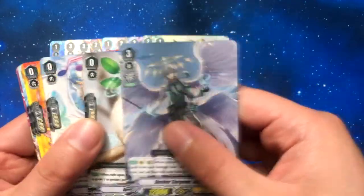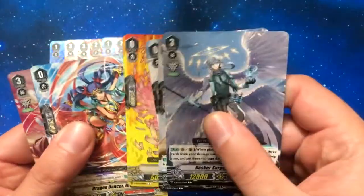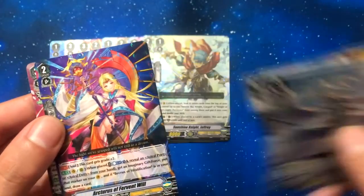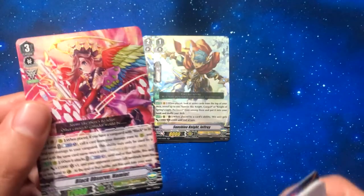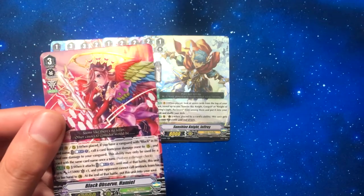Almost done with this box. Aspiel, Incipient Long Tail, No Seal, draw, heal. Arturis of Fervent Will, and Black Observe Hamiel which is a pretty cool looking card, not gonna lie.